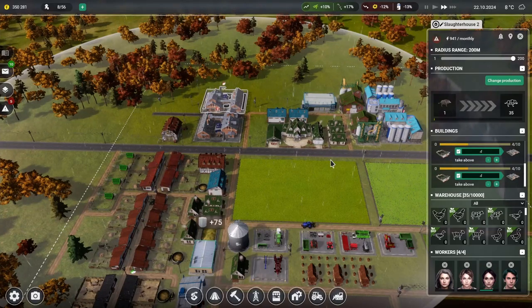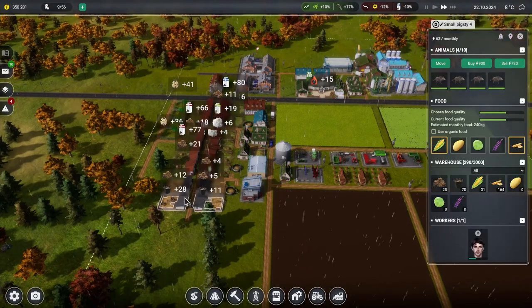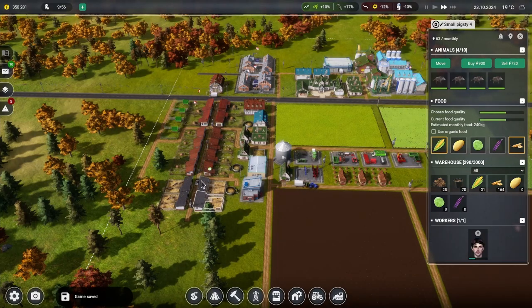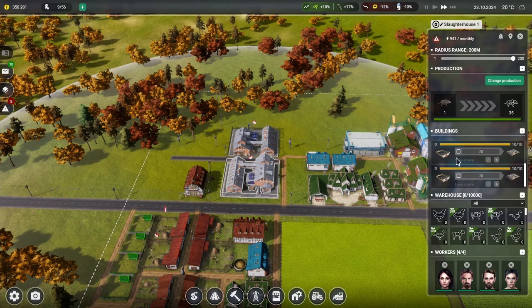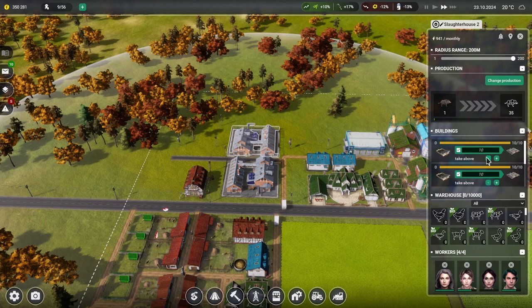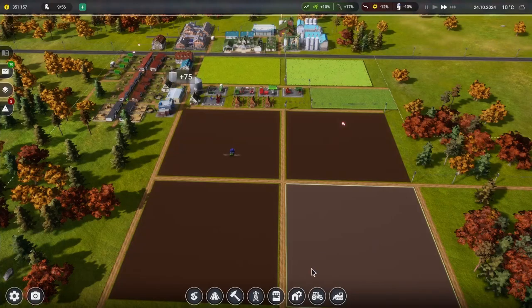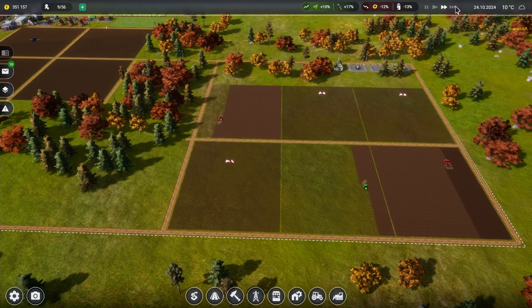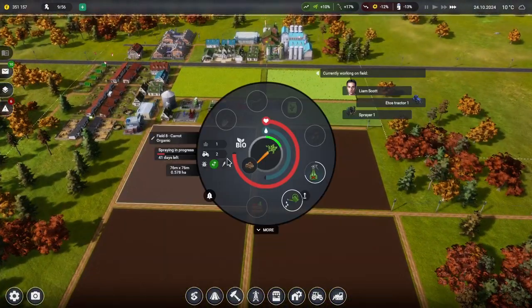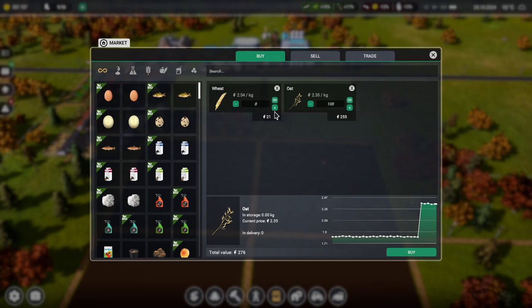We've still got lots of cow milk running through, and wheat and oats in there. We're getting low on boar - I did change it so each slaughterhouse is only pulling from two. Let's check where this one is pulling from. We're just a little low on the boar.